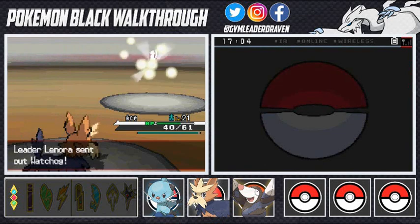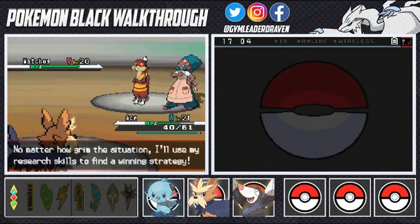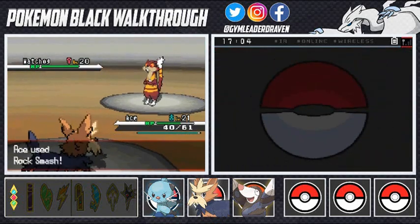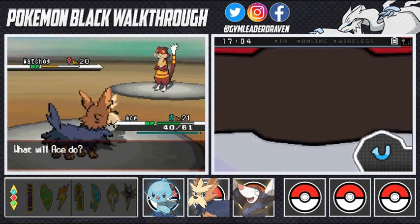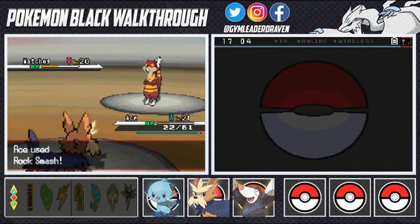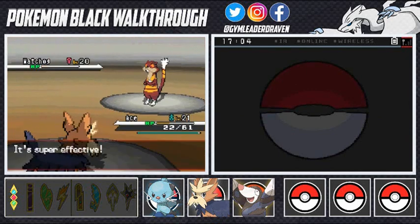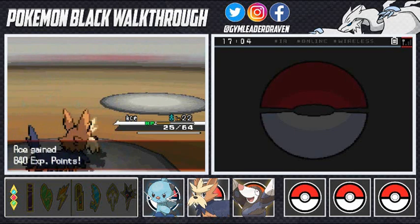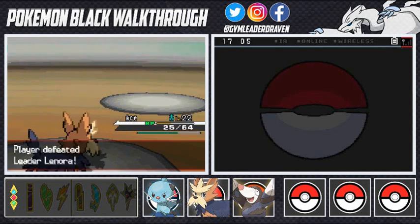Watchog comes out — this is the one to worry about because she'll use Hypnosis. Let's go Rock Smash right away. Watchog is a little faster but we get that first move in before it puts us to sleep. Here comes Retaliate — it becomes even more powerful when an ally Pokemon faints, so be aware. Watchog defeated — Ace wins! Ace grows to level 22.